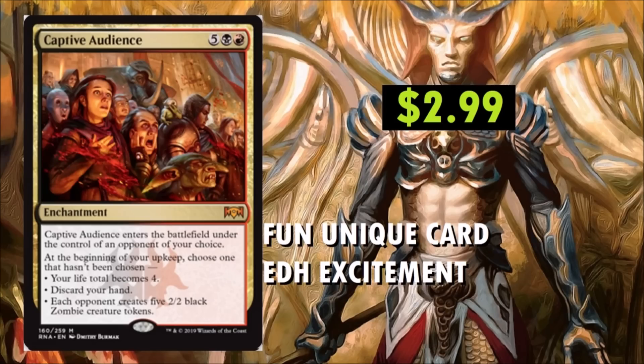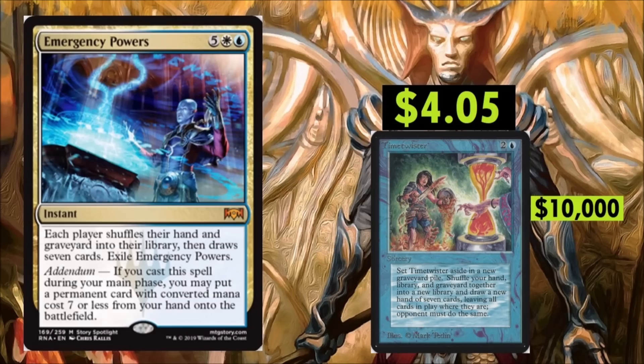You pay 7 and then your opponent is basically going to Pound Town. Very similar to Time Twister — at a much steeper cost. Emergency Powers is a 7-drop instant. Each player shuffles their hand and graveyard into their library, then draws 7 cards. Exile Emergency Powers. It's got Addendum: if you cast this spell during your main phase, you may put a permanent card with converted mana cost 7 or less from your hand onto the battlefield. Probably a 1-of in white-blue decks, maybe. The casting cost is really going to restrict it, especially at the $4.05 price point. Time Twister from Alpha in mint condition is selling for over $10,000, so maybe keep an eye on Emergency Powers.